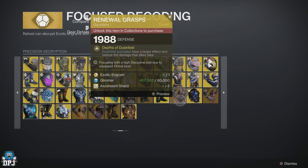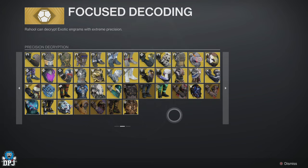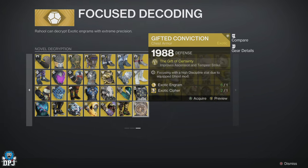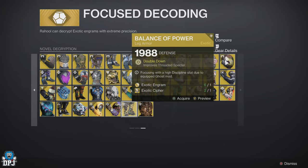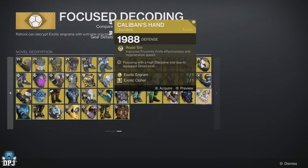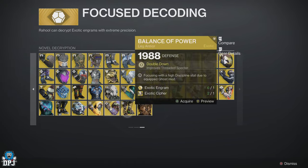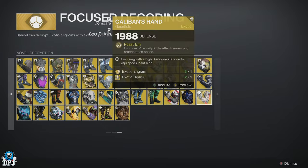Before we get into the fastest way to rank him up — you can see it will require you to have exotic engrams as well as exotic ciphers. The fastest way to get these we'll talk about in a second. Ranking up the Cryptarch and resetting him to be able to grab those exotics you'd never previously unlocked requires around 6,000 XP.